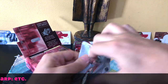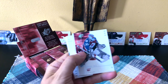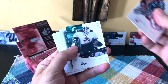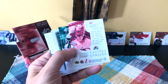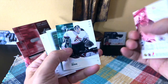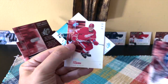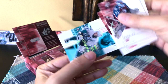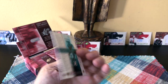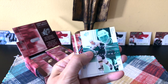We start off with a Patrick - the back is a little busy but not bad. Also a Sean Burke, a Fedorov, and our first SP Excitement of Paul Kariya. Very quickly moving through all 18 packs.